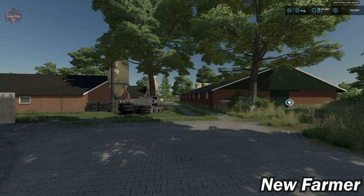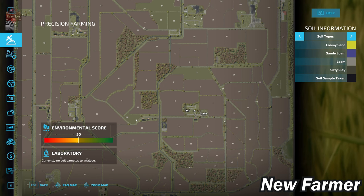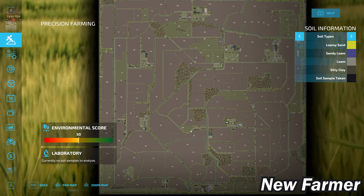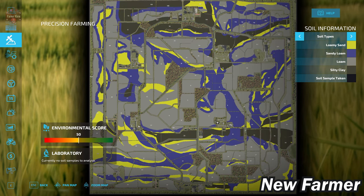Let's go ahead and take a look at the custom soil map to see how it's being applied to these fields. We have quite an interesting custom soil map with the predominant soil type being loam, and then sandy loam throughout the map.